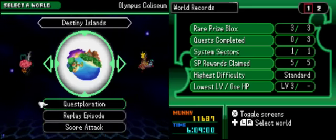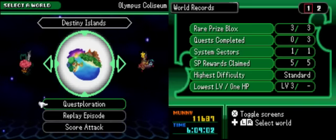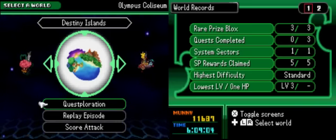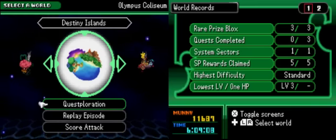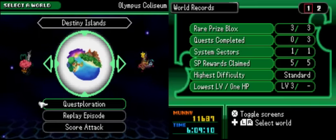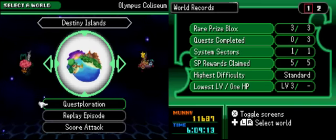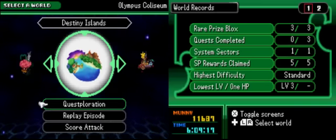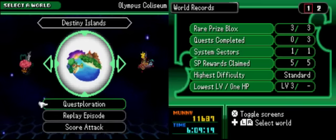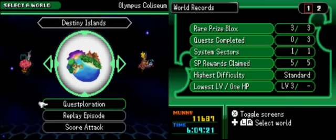As you can see on the right, they tell you how many prize blocks you've gotten, how many quests there are, system sectors, SP, all the rewards are claimed. There are also hidden system sectors — I think in Destiny Islands there are like two of them, and there are so many in other worlds. I don't think they actually list those.